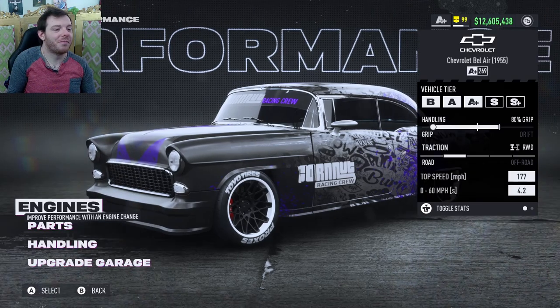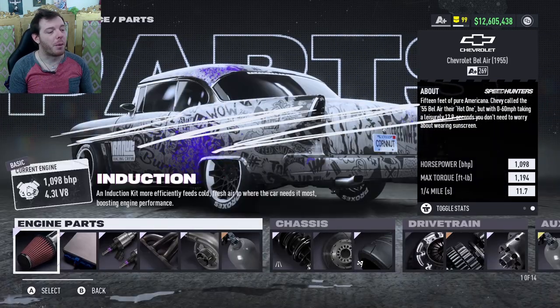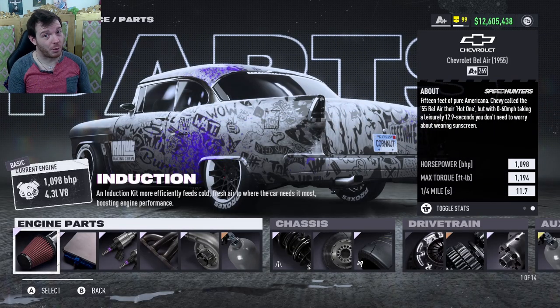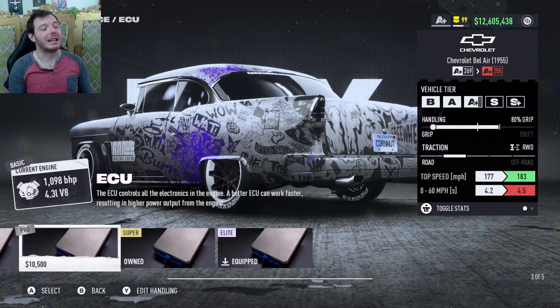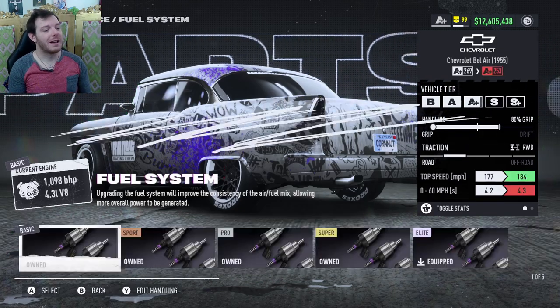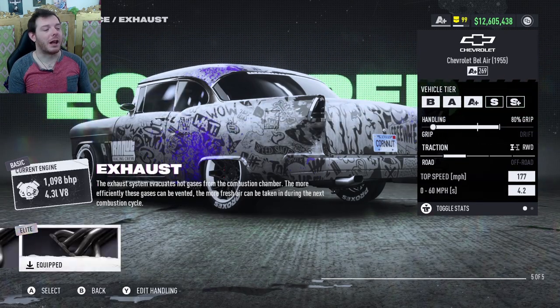Let's dig into it. The engine you're running in this build is the very first motor — the iron basic 4.3-liter V8, 162 brake horsepower when we start, and we go up a long way from there. For the parts, you're running elite platinum across the board for the engine: elite platinum induction, elite platinum ECU, elite platinum fuel system, and elite platinum exhaust.